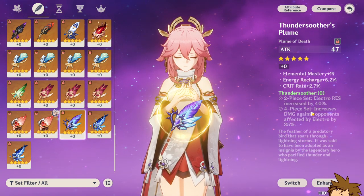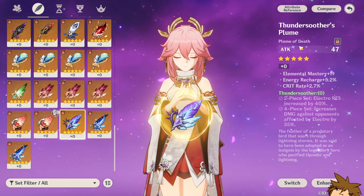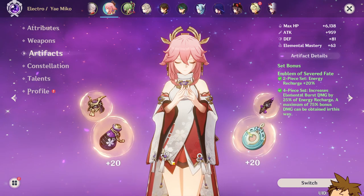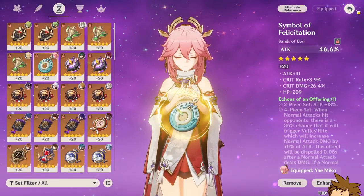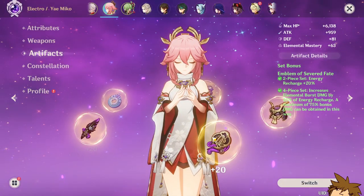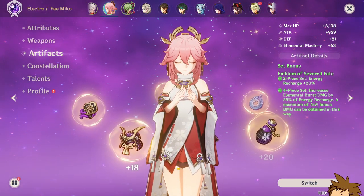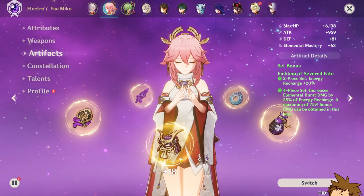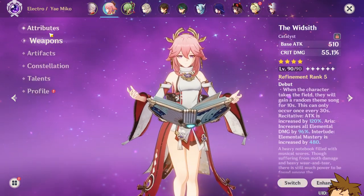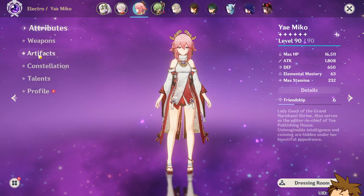Or if you just want damage, go with the Thundersoother set — the four-piece gives an electro damage increase if your opponent has electro applied. You could also go with a two-piece/two-piece combination: 18% attack from a set like Gladiator's, paired with an elemental mastery two-piece or the Thundering Fury two-piece for a 15% electro damage bonus. There are so many ways to build her — there's no single correct way, so just have fun with it.